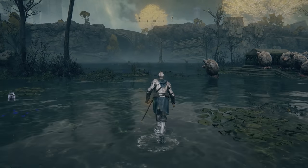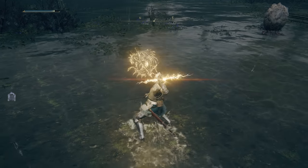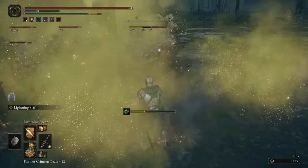Speaking of lightning, if you cast a spell or use a weapon art that results in a bolt of lightning against some water, it'll expand out into a mini circle of damage. This splash damage is rather low, but it can sort of work with groups of enemies, so it's worth keeping in mind.